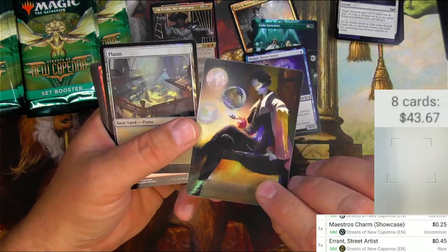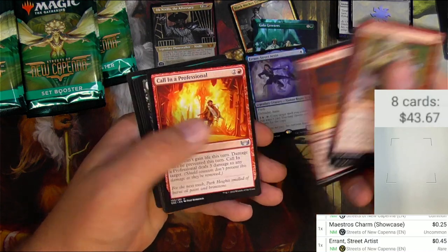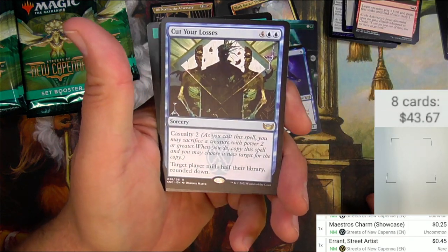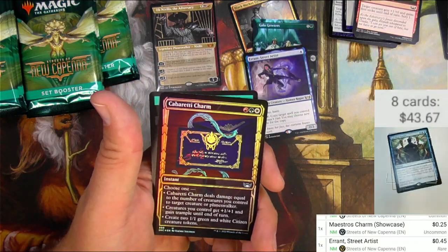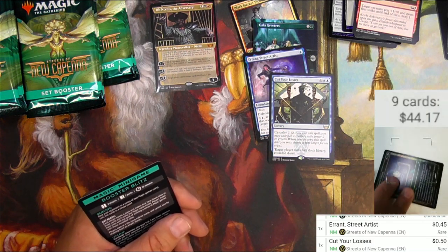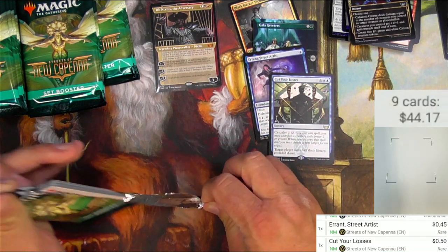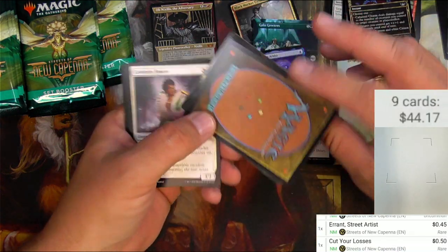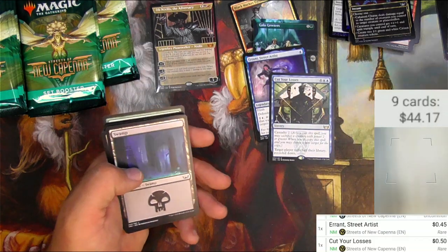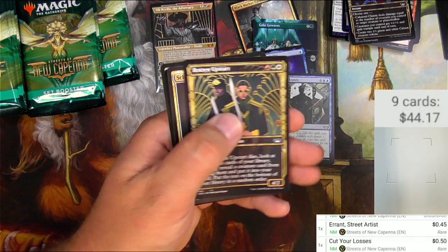Here we go, let's pick up the pace. We got this very nice watercolor painting of a lady. The foil Planes - the Big Score. We got a Whack and a Crew Captain - I like the style. Cut Your Losses - that's interesting, casualty two, target player mills half their library. That seems like it would be a problem for that player - 50 cents. Cabaretti Charm in foil. Mainly looking for the mythics here, right, and the triumphs - because that's what they are - and the lands out of this cycle are going to be worth a little bit. Jetmir's Garden - that's one of those triumphs.